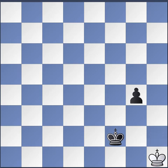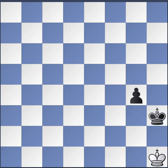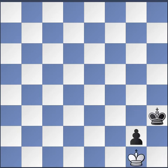King h1, advance the pawn — king g3, king g1 — and king h3 is played. Rokhlis resigned. The idea: king h3, king h1, g3, king g1, and then setting up that position where black gets squeezed out.